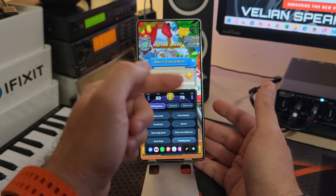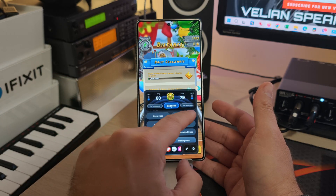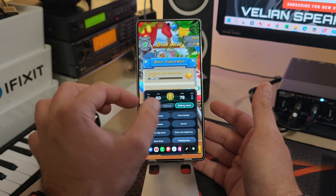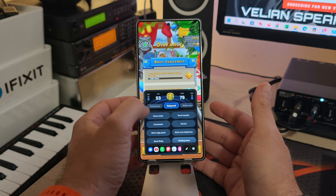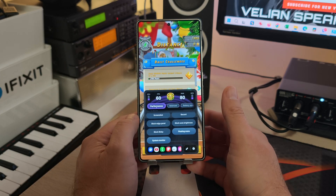Performance mode changes the animation, Balance mode changes the animations again, and then Battery Saver — if you don't have enough juice, Battery Saver comes with a nice green mode. The Balance one is kind of blue, and Performance just goes crazy with purple. But there are some other new exciting things.